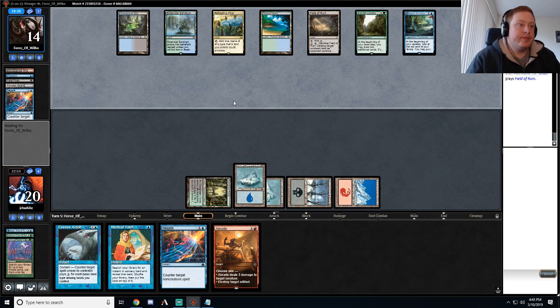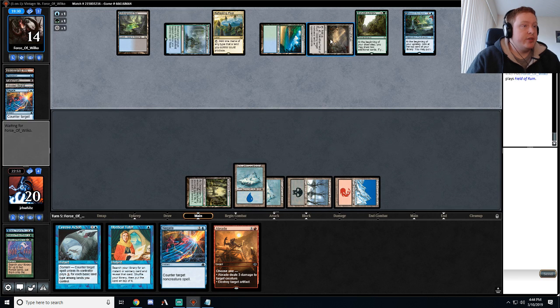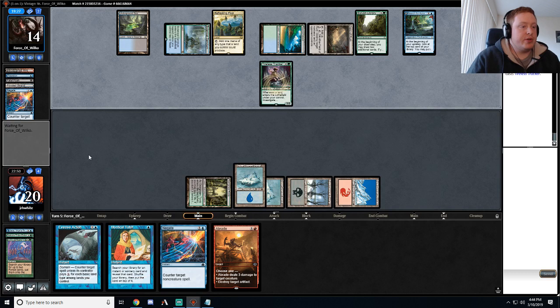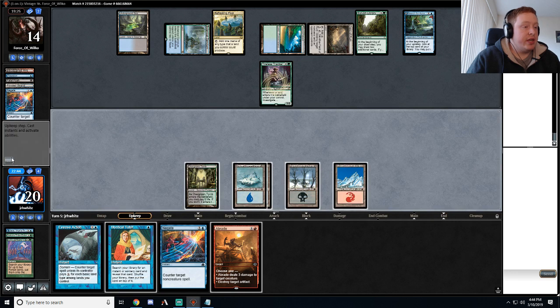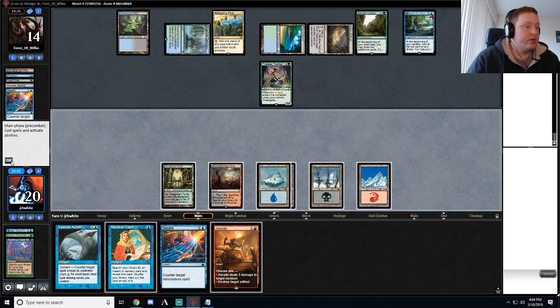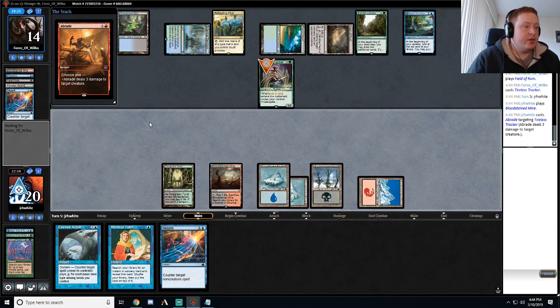Field of Ruin — that's slightly annoying. Field of Ruin can actually hinder my Scapeshift plans by one turn. If I choose to sacrifice this mountain... well, I don't have a second mountain anyway, so it can hinder my Scapeshift plans by a turn if they leave it open. I'm just gonna get this while the getting's good.